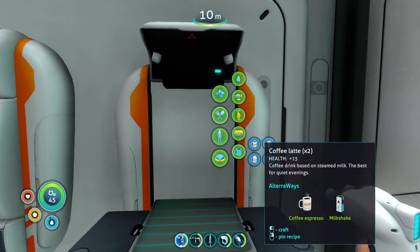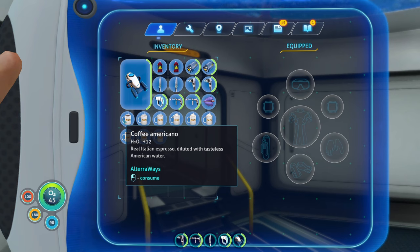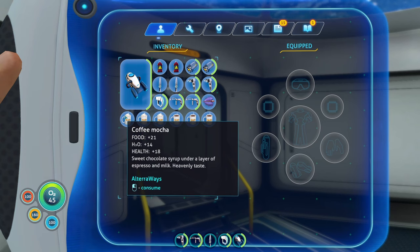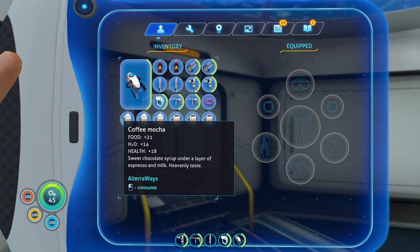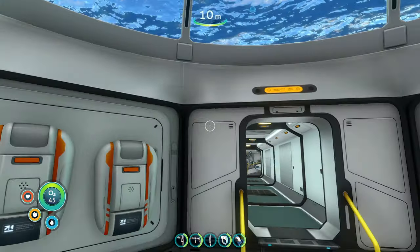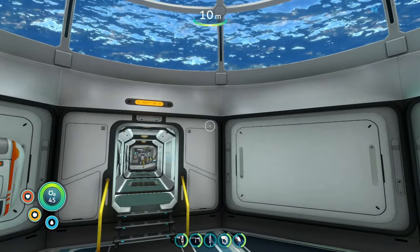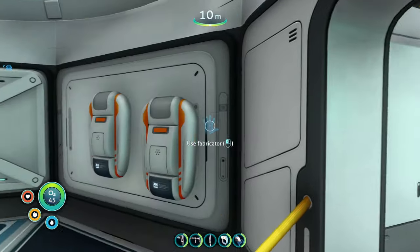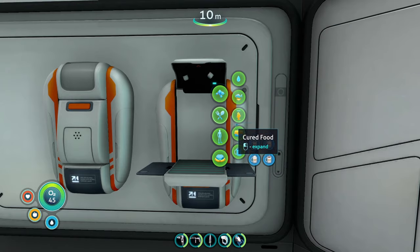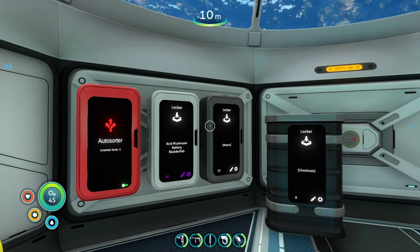The last section is coffee. We have the coffee Americano giving 12 water, the coffee latte giving 9 food, 24 water, and 15 health, the coffee mocha giving 21 food, 14 water, and 18 health, and the wrapped coffee giving 12 food, 19 water, and 10 health. This mod — the Altera Ways food mod — adds a lot more options when it comes to food and water. In the base game you really only have fish, a few plants, and regular water bottles, so this is a nice addition. Many of these foods are fairly lore-friendly, even if some are a little strong.